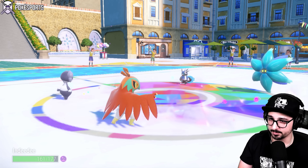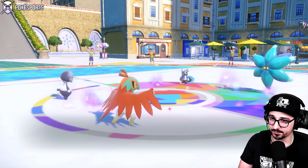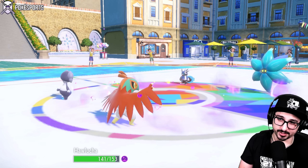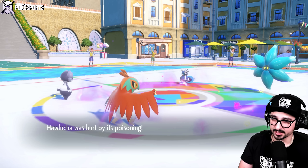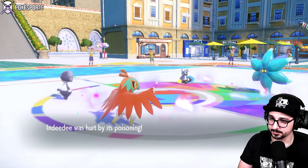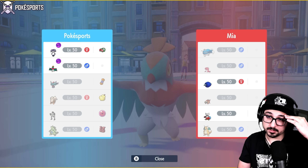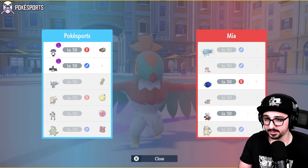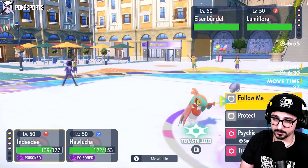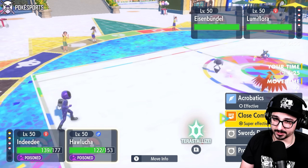They just go for Mortal Spin, which is only chipping my side of the field. I think instead of going for Follow Me, I have to double-check if there's anything on their team that wants to take a Close Combat — I don't believe there is. Maybe Dragonite wouldn't appreciate it, but I'm pretty sure I'm going for the exact same play.